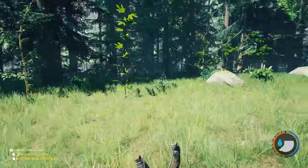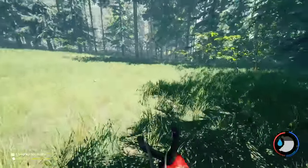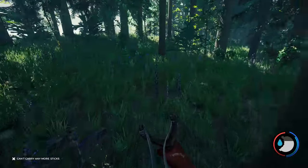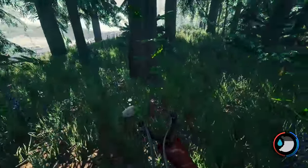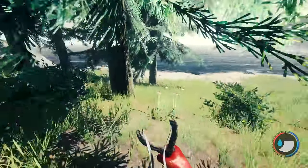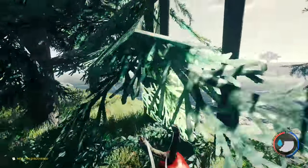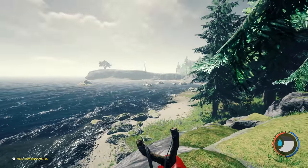I'll grab some herbs and stuff while I'm here - some chicory - and just keep heading straight. You're almost there. There's a blueberry bush - every time I come here there's blueberry bushes. There's also aloe - I find aloe here all the time. So many blueberry bushes. This is the spot you're looking for right here - yacht's over there.